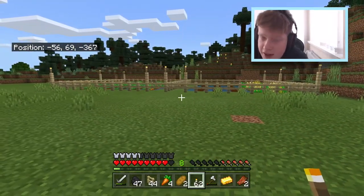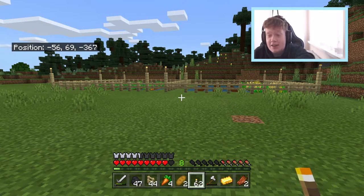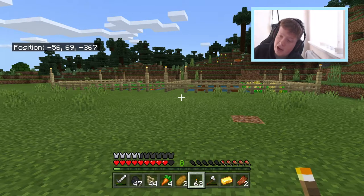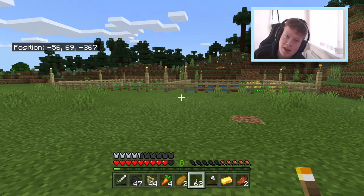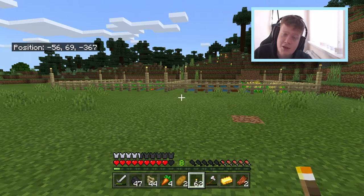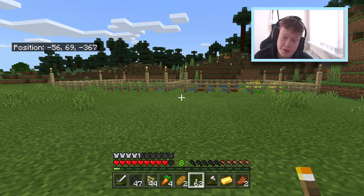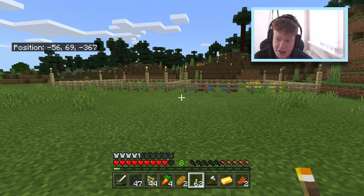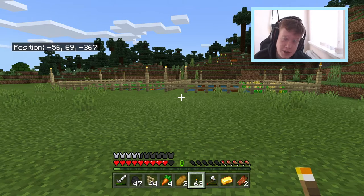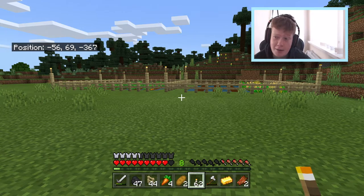That is the farm for today — it is not bad, it's pretty decent to start us off. The wheat farm is not complete obviously, I need a little more seeds, but I'm waiting for them to grow and I'll get seeds back in return. They drop two seeds each time, same with the carrots, so they can be replanted. But this is just the start — I want to get animal farms going. The carrots and the wheat are going to help with the animal farms: wheat to breed cows and sheep, seeds to breed chickens, carrots to breed pigs. That might be next episode, or the one after. It might be a mining trip — who knows.